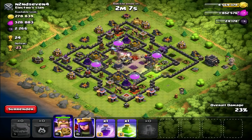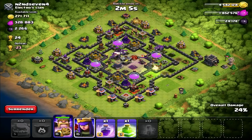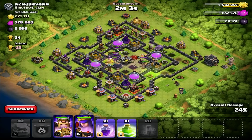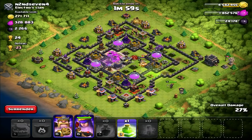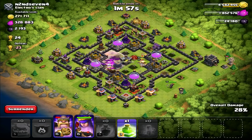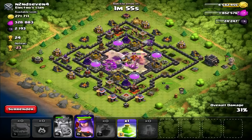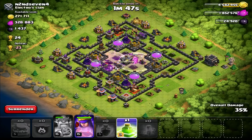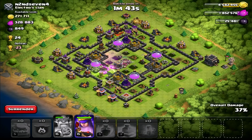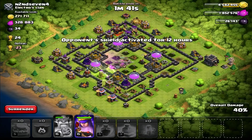He decided not to go to the town hall and went for the gold storage first, though he did follow that jump spell in which is good. I tried to get the Archer Queen to go in but she's like, nope — she's just hitting the barracks and going around the outside instead. Girl power I guess.